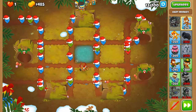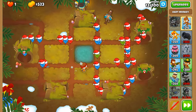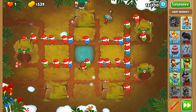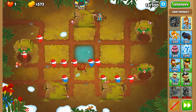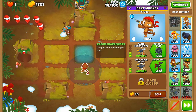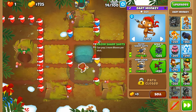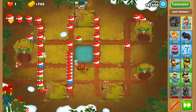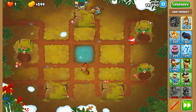Unless of course your name is Bloonarius, in which case it doesn't matter how slow you go — you're always going to trample over whatever firepower we have. Some elitist is going to be out there saying: nah, you want to do true base start? Do it without a single upgrade on the 2-0-0 mega pops tower.